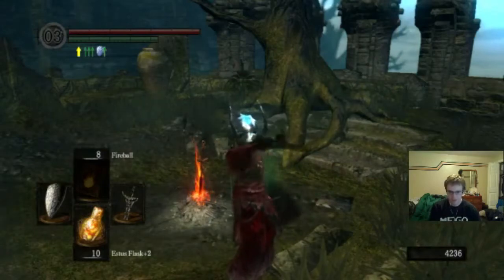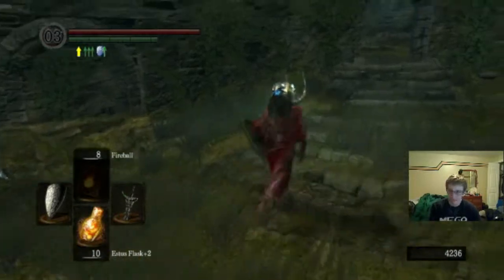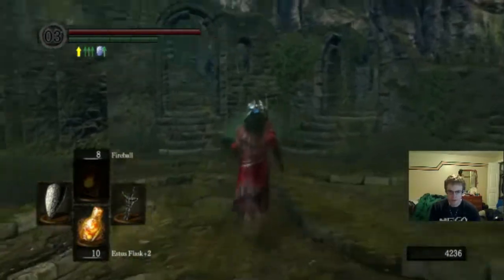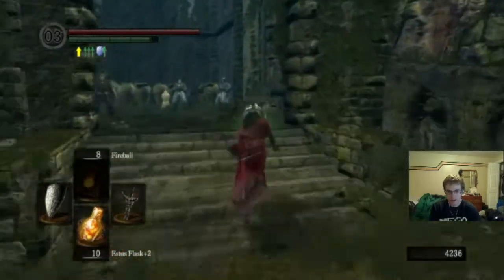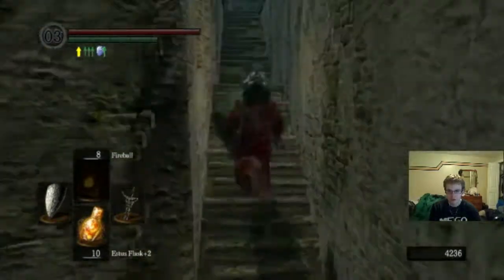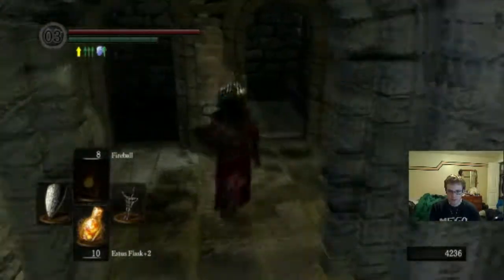Hey guys, Scott here with another episode of Dark Souls. This will be episode 6. In this episode I'm going to go get what I believe is called the Iron Rust Ring, which I had previously hoped to have gotten before fighting the Hydra. But I forgot about it, so we're going to go get it now.